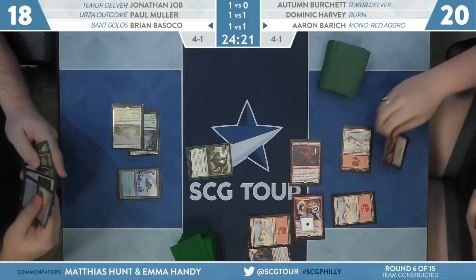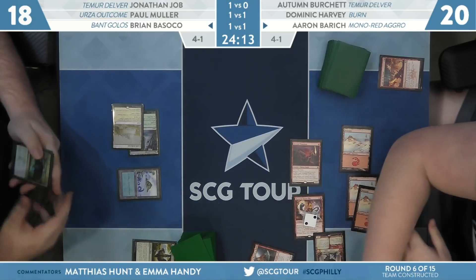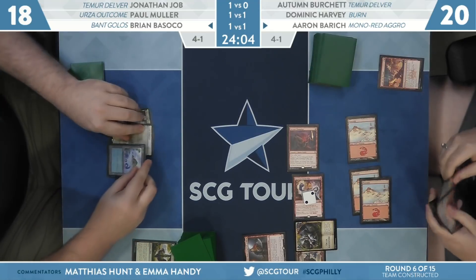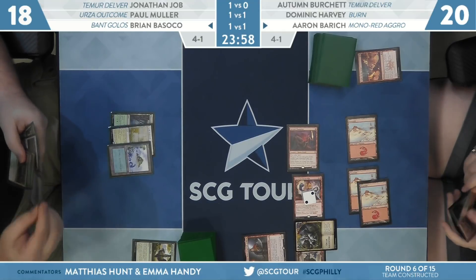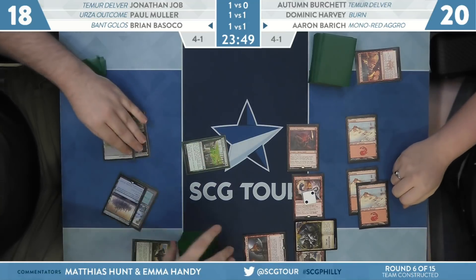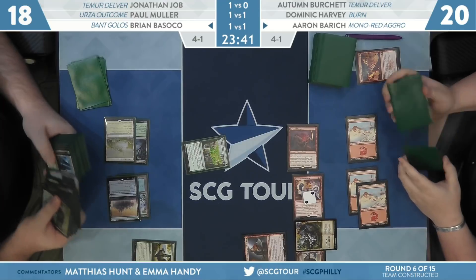A swing in for one and a Light Up the Stage from Aaron. She makes her land drop, gets a removal spell, and most importantly gets Torbran in exile for next turn — Torbran's hiding out, and she has the fourth land in hand. Everyone knows what's about to happen. She timed it well — first strike happened with Fervent Champion, then she lit up the stage. One of the two cards off Light Up the Stage was Rimrock Knight used as a combat trick, which removed the Grazer.